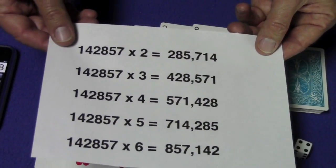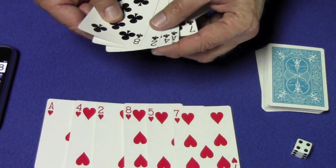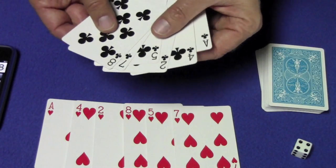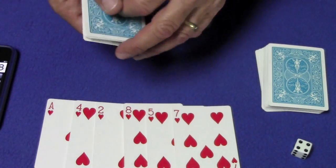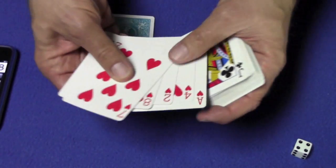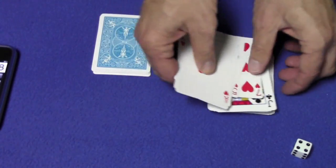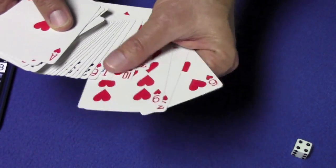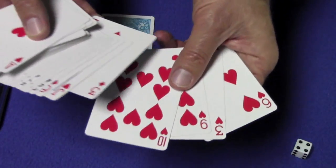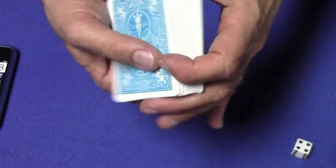So how do we turn this into a card trick? What we're going to do is pre-select the ace, four, two, eight, five, seven — and those are the cards you take out to start. You place them on the bottom of the deck, and you take the other hearts — the three, six, nine, and ten spot cards — and place them on top of the deck. You can place a card over that ace on the bottom just to hide it.